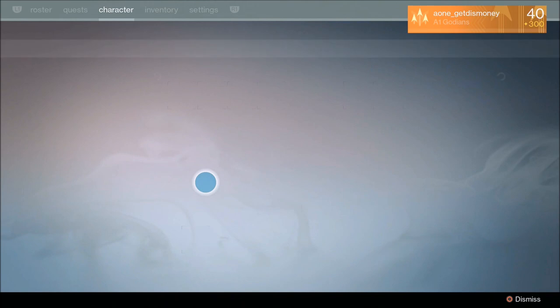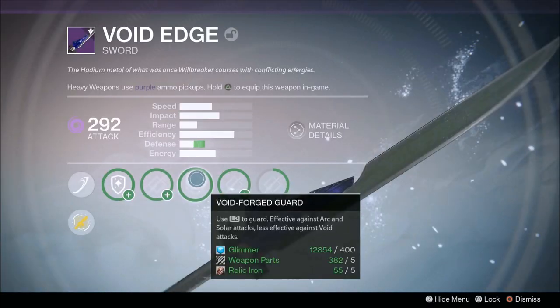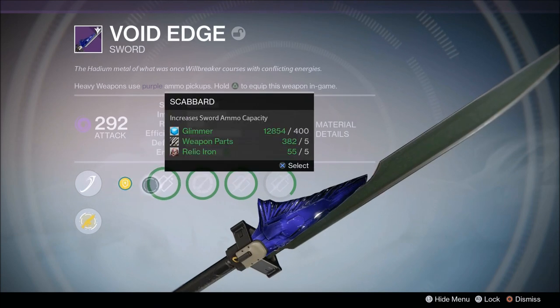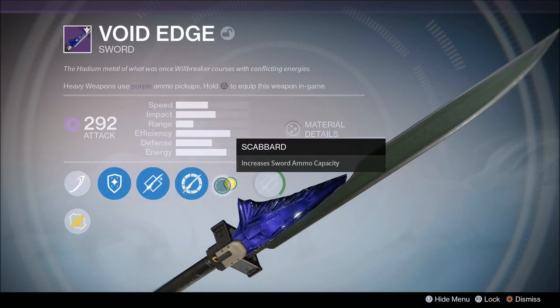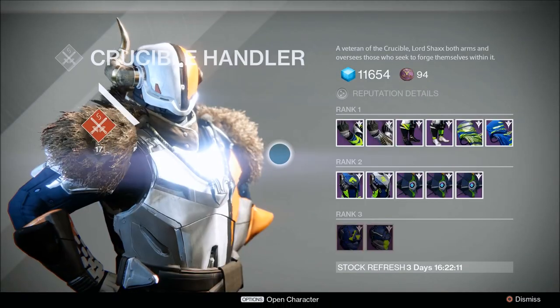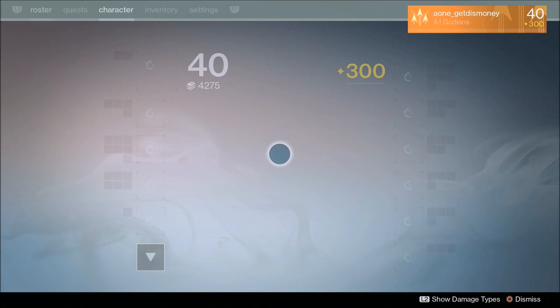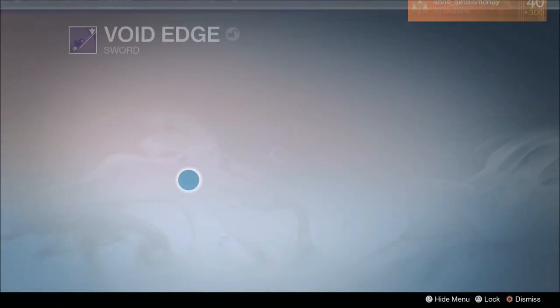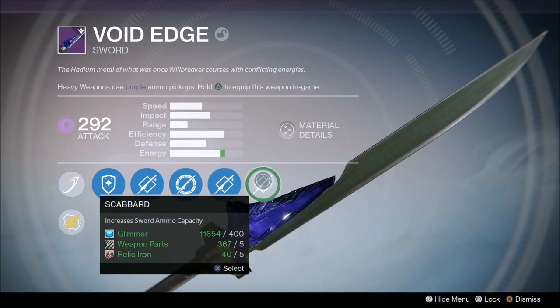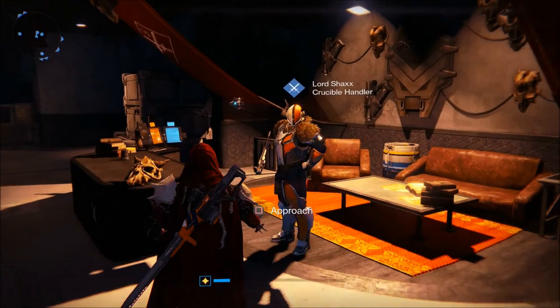Once you've gotten the attack to at least 280, unlocked all of the sword's perks, and purchased those perks, you're going to want to go see Lord Shaxx at the tower. I went to go see Lord Shaxx and he didn't have any quests for me because I hadn't purchased the last perk for the legendary sword. As soon as you purchase that last perk and then go see Lord Shaxx, he will offer you a new quest.